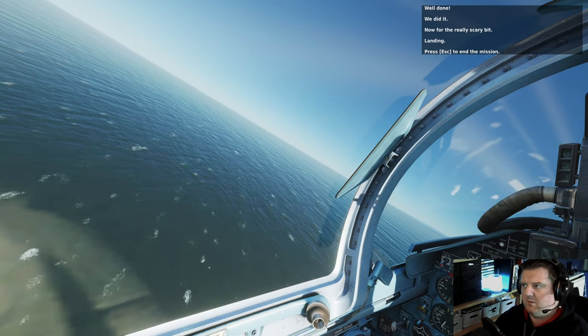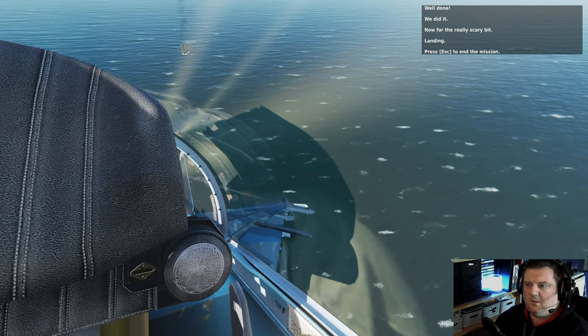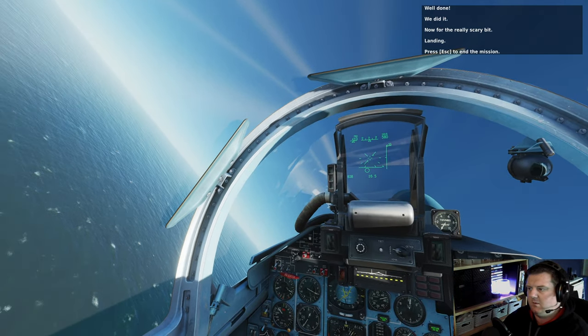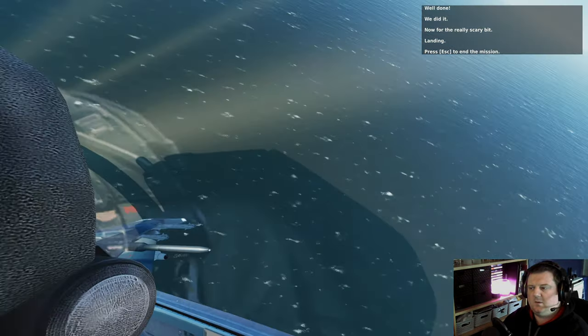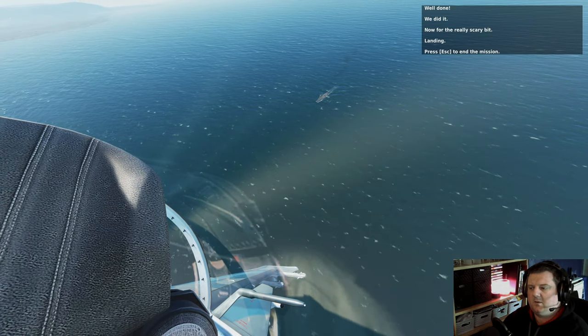When using the ski jump for the 6, 7, 8, 9 and end positions — when you look at the deck from above, just so you know — go ahead and try it as you practice your take-offs. It is a good habit to get into. Now for the really scary bit — landing. Press Escape to end the mission or fly around at will.